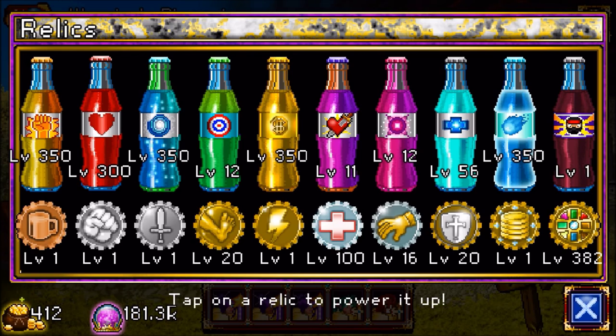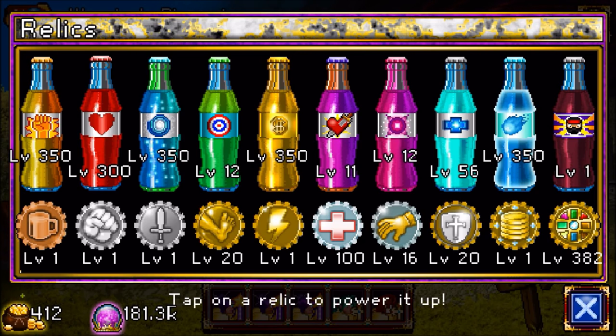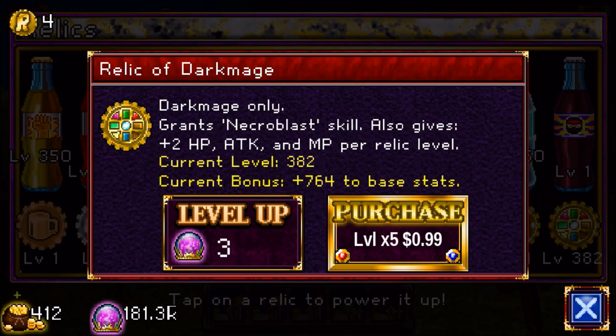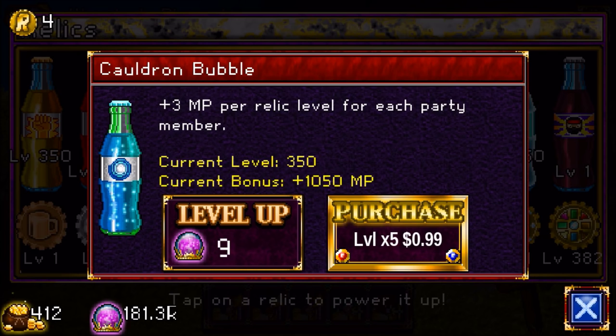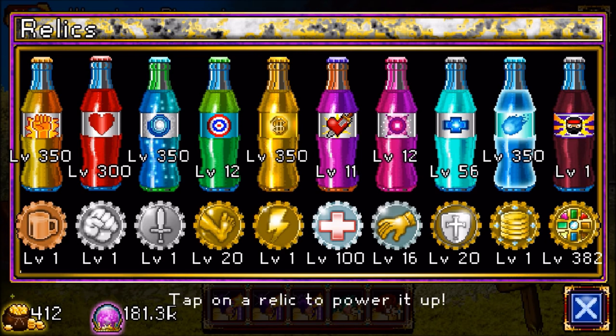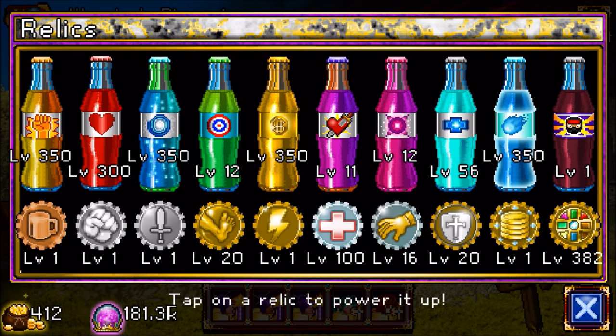In Soda Dungeon, after you get to the warrior dimension, the best character you can use is the Dark Mage, because his skill Necroblast scales better than any other attack. What that means is the damage increases the most with the amount that you level up the things that increase it. The main things that go into it are the Dark Mage relic, the Vigor Swig which increases attack, the Cauldron Bubble which increases MP, and the Potable Potion which increases percent magic attack.